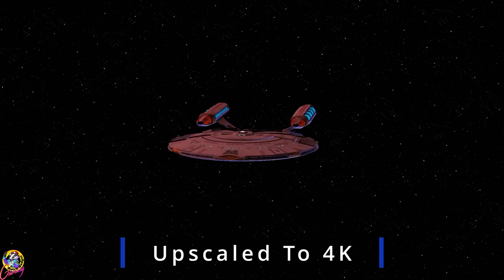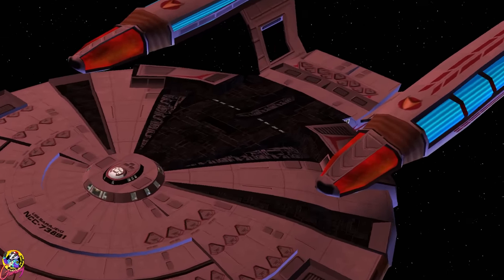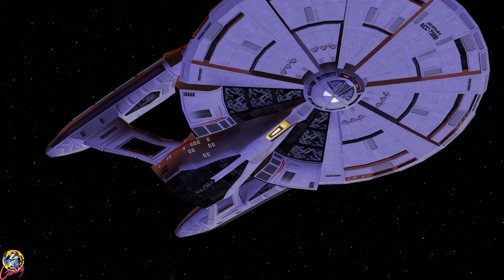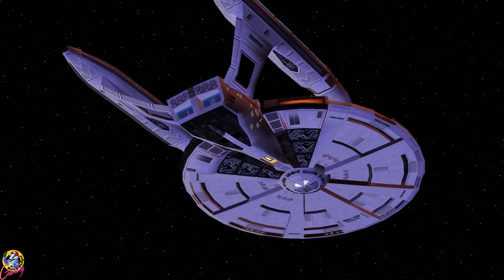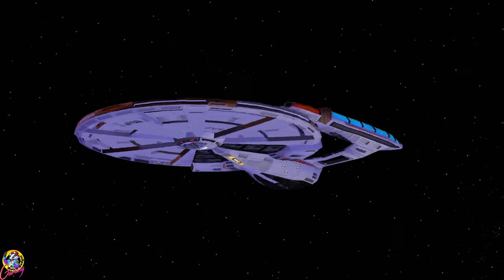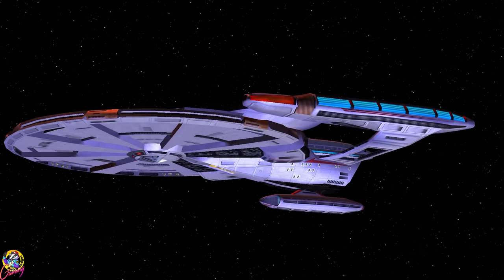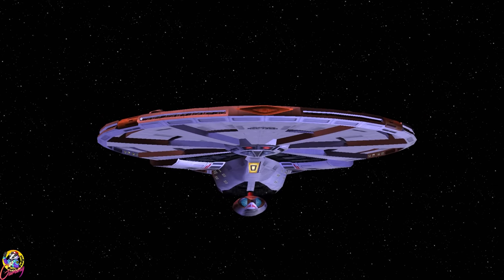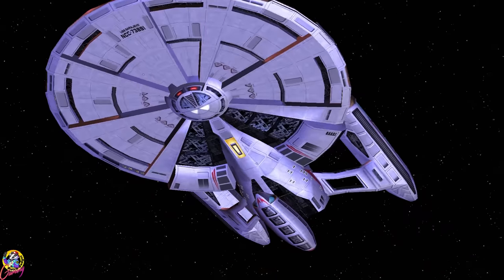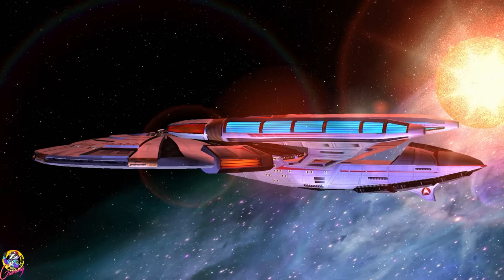Hey guys, Retro Badger here. This is the Sarajevo class — it's a modular ship design, much like the Nebula class. However, there are seven variations of the ship. We have the standard Sarajevo class here, the science variant, which looks a lot like the sensor AWACS design of the Nebula class, and we also seem to have a science pod at the bottom. We have the cargo variant — I like that little insignia at the back there, that's really cool.